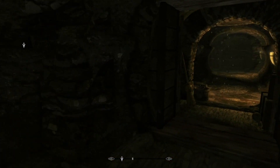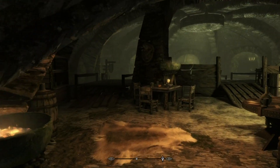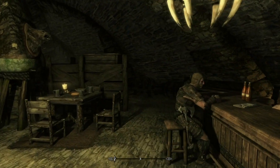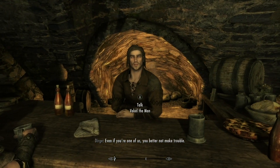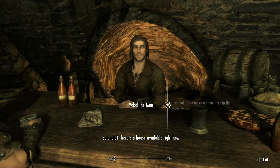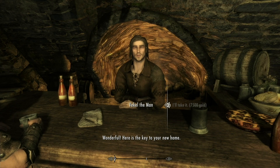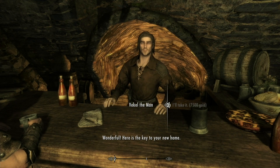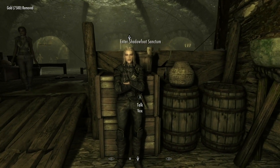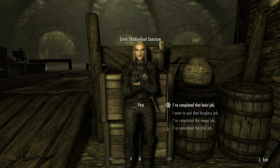All right, welcome back. That's my Shadowfoot Sanctum — we're here and we have all the money in the world, so let's just do that. It's a house available right now, we'll take it. Wonderful. Here is the key to your new home. Okay, awesome, good day.